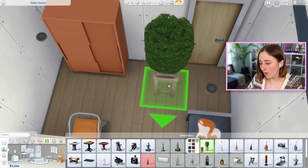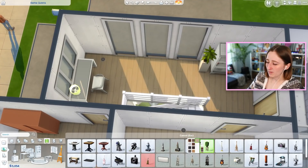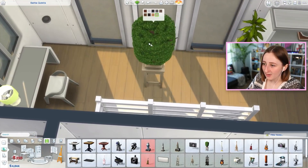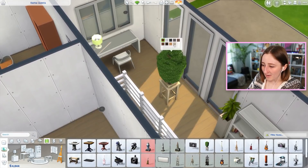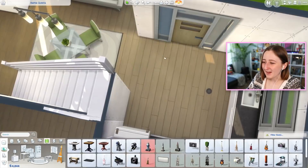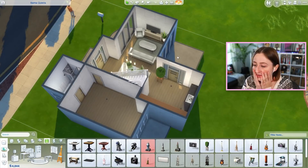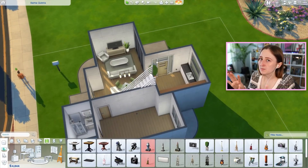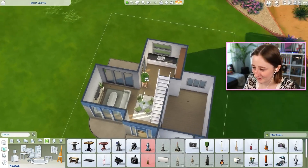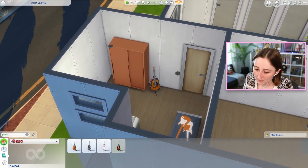I gave myself 5,000 more. We should use this bonsai tree somewhere. Look — it has swatches now, it used to only have that one swatch, but now you have other wood colors for the stand, so I feel like we have to use it. That's kind of the same color as the kitchen stuff too, maybe I could use it there. They added new swatches to the garden planters, so maybe this house can be for a gardener — we'll use the new planter boxes too.